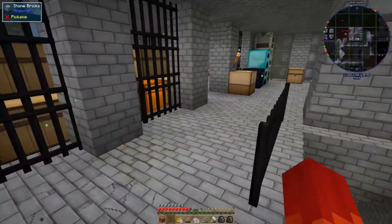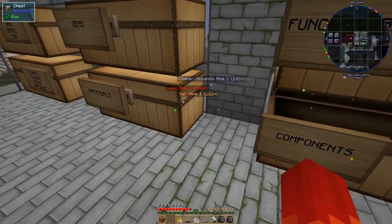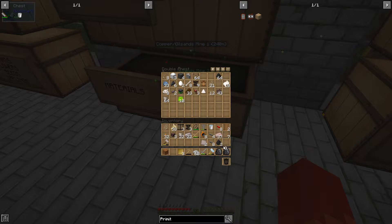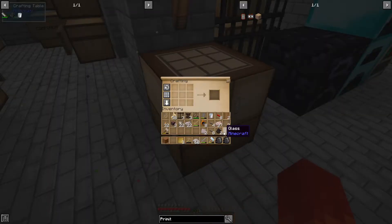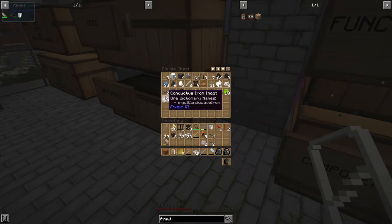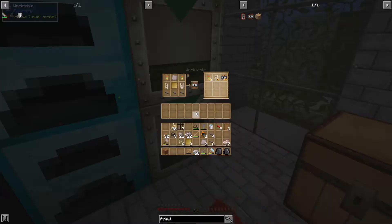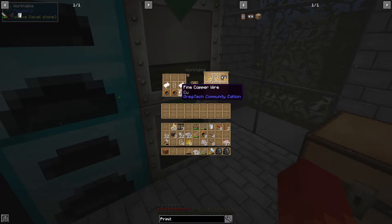Now for the resistors and the vacuum tubes — I just need some fine copper wire, I'm pretty sure. I have glass pane, which is good, but I think I have to make a little bit more. To make four of them. That does go in there, though, as does the leather. So, vacuum tubes. We need paper, and we need fine copper.